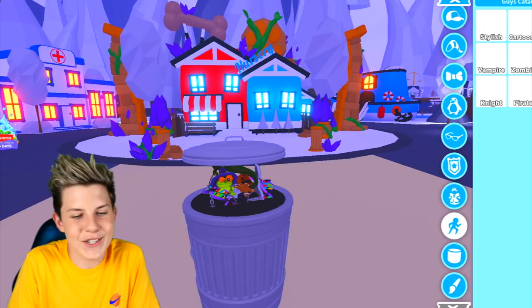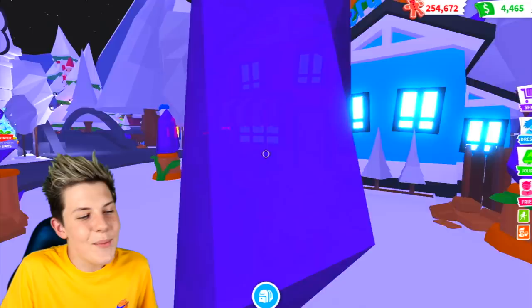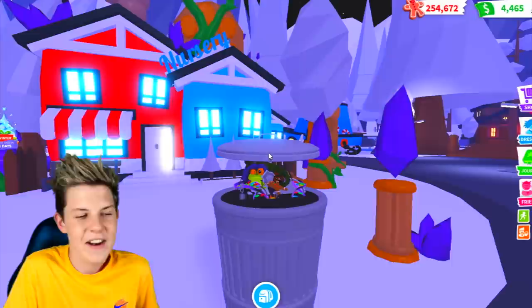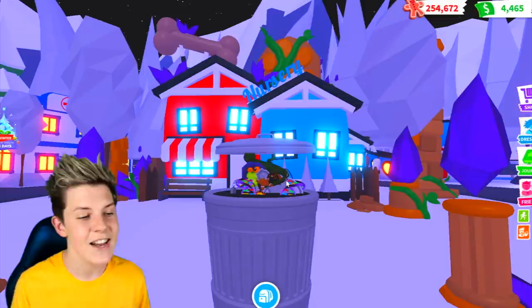The last thing to finish it off is go into an emote and do the superhero emote. Now just stand anywhere and say 'Hi, I'm the trash can, dump all your trash into me.' People will see that you're dressed up as a trash can, think it's pretty funny, and give you some free pets — maybe some ultra rare pets, a couple of uncommon or common pets, some food items, some random toys.